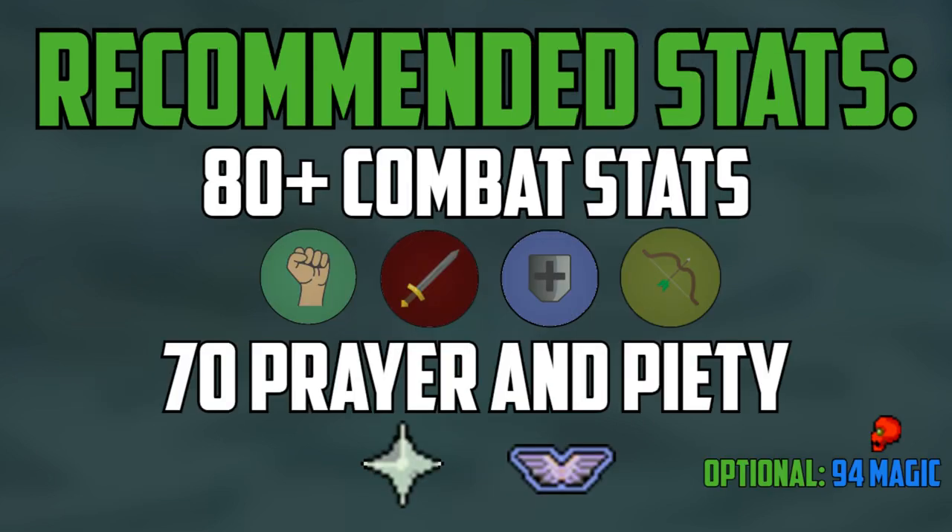The recommended stats for Demonic Gorillas are 80 plus combat stats. Since you will be using both melee and range against them, I recommend you have 80 plus strength and attack, as well as 80 plus defense to tank more, and at least 80 range to get quicker kills. You could technically do the Demonic Gorillas with lower level stats around 70, but I really wouldn't recommend that. I also highly recommend 70 prayer and unlocking Piety, because as you get better you will want to use Piety when meleeing and Eagle Eye or Rigour if you can afford it, because that will speed your kills up. Since you will have to pray protection prayers the entire fight, higher prayer is always a bonus.